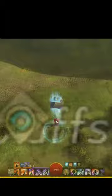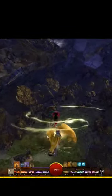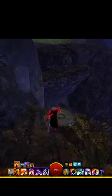Take Broad Hollow Bluffs Waypoint and head southeast to this jumping pad, and you will find a few of these leading up the cliff and then a couple of them leaping forward.